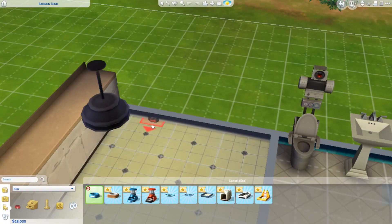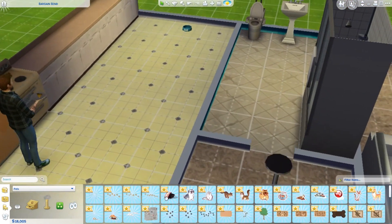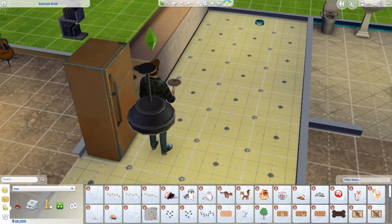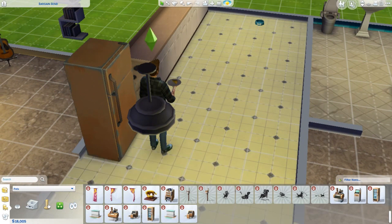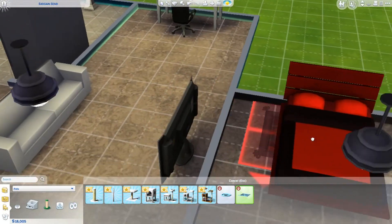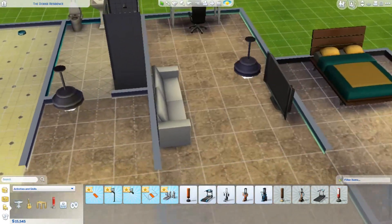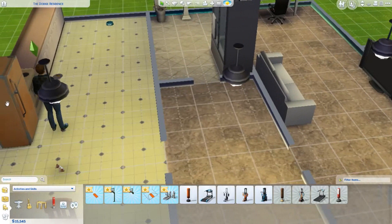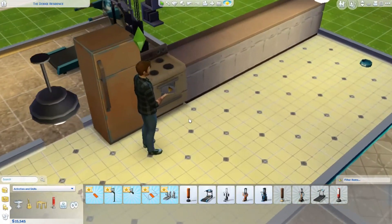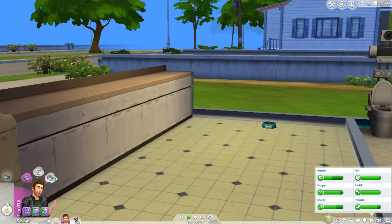What we're gonna do is buy some pet stuff so that Mittens has things he needs — like a bed. Pet toys, pet furniture — here we go. We're gonna get him the Embiggened Pet Sleep Station. So we got a little pet bowl for Mittens to eat out of, a pet bed for him to sleep on, and we put some exercise equipment in the fun room because we don't want Tyler getting fat. Now we're gonna fill up Mittens's bowl because it's lunchtime.